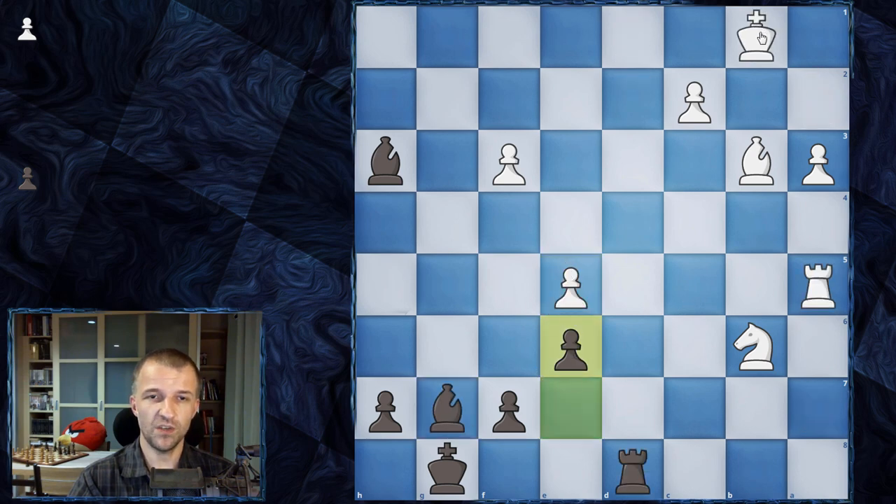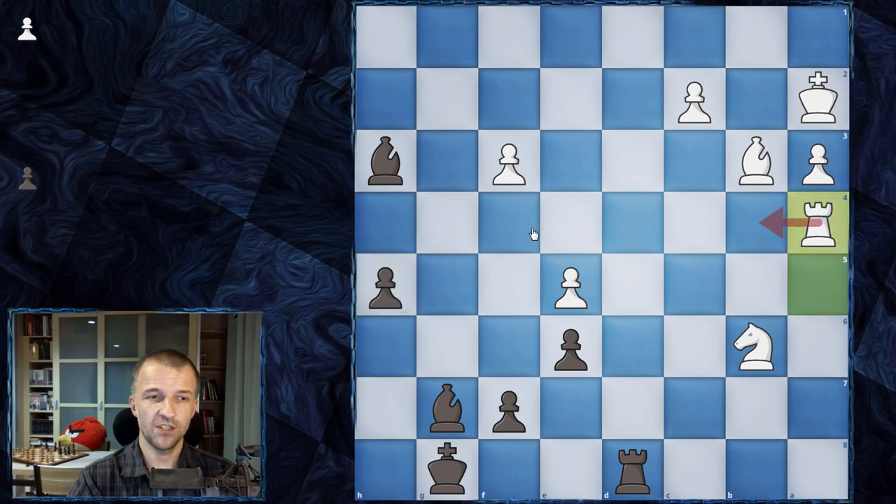After e6, we have king on a2. The mating ideas are still on the board. Daniel Dubov just pushed the pawn — he said, okay, I'm just going to push the pawn and win the game. We have rook on a4. As you see, this is the problem — rook on a4, stopping the advancing of the pawn, but also giving up the pawn on e5, which Dubov of course grabs.